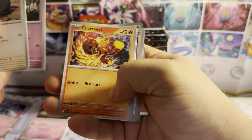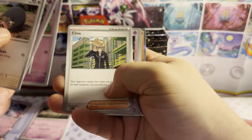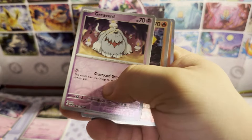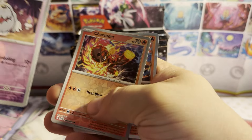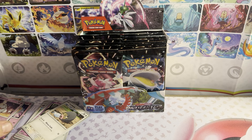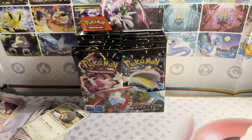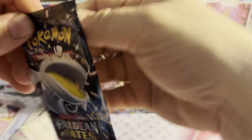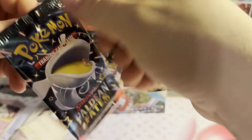Pack two: fighting energy. Exeggcute, Charcadet, Ralts, Clive, Wank alone, Ultra Ball, reverse holo Greavard, reverse holo Charcadet, and a Magmortar holographic for the rare. So far nothing yet — it's still early. I'm currently editing the last video I did so it's taking a little longer than I'd like.